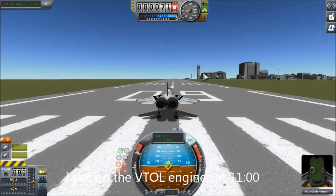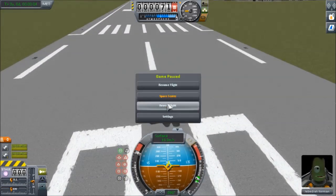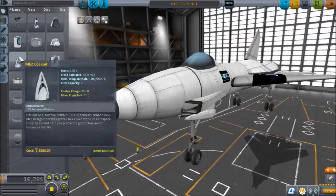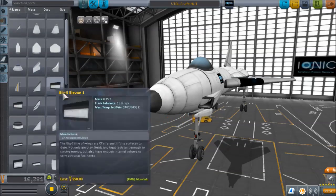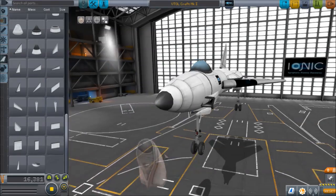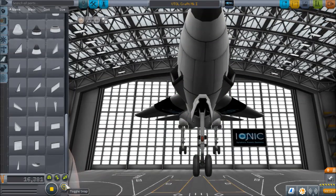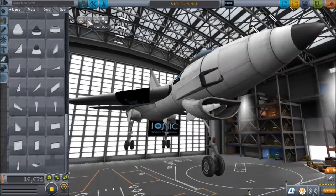First you want to just make sure the plane flies, and clearly it does not. I need more intakes — I'll revert to the space plane hangar. I actually don't think I needed those intakes; I just didn't wait long enough. If it had actually taken off, there probably would have been enough air. But I will just add this intake just in case.